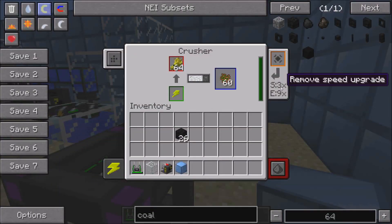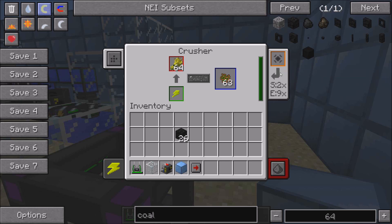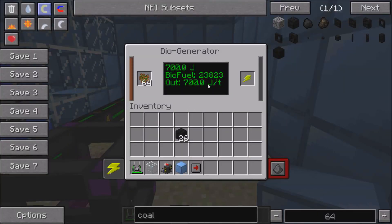And if you put upgrades in here — energy and speed upgrades — you will use hardly any energy. You only need about two speed upgrades in there, or maybe less, to keep up with the demand.